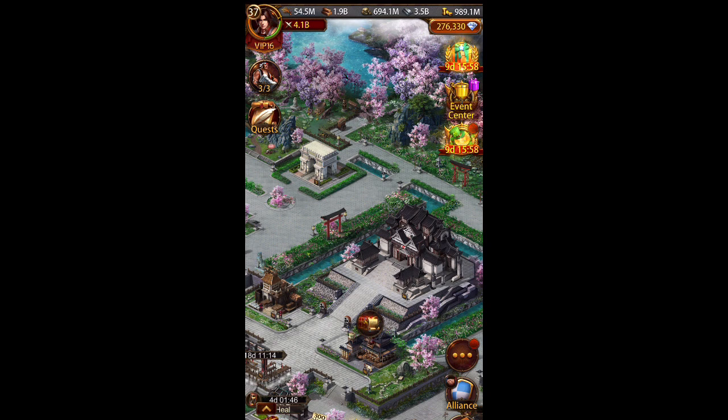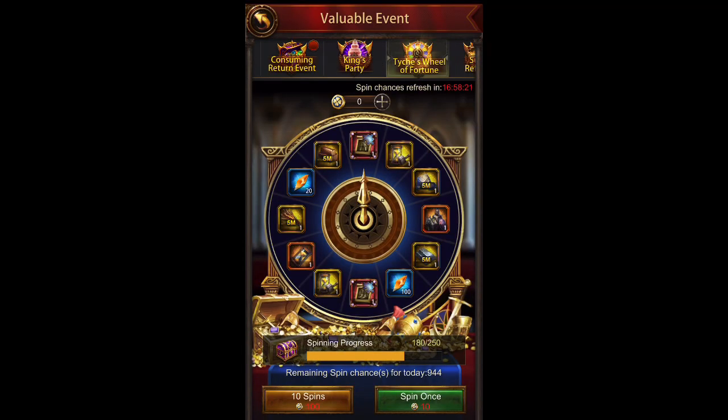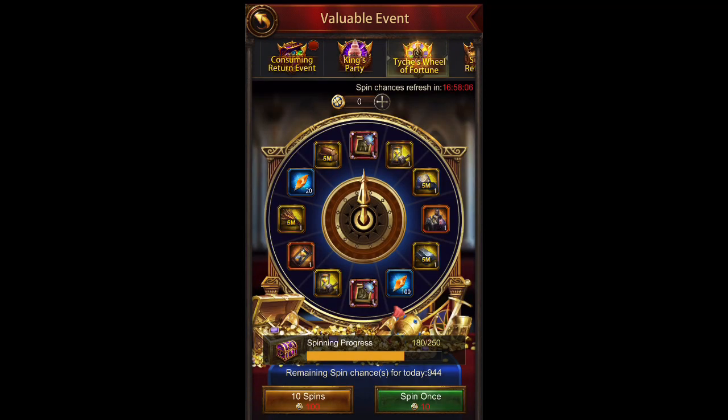This is Genghis, server 68. Let me know in the comments if you've discovered anything else about the wheel. One thing worth clarifying — some people weren't sure if the spins reload every day, thinking you'd need 500 claims in a single day. That's not the case; they do add up over time. So it should be easy to obtain both those scrolls if you play. Like, subscribe, and leave a comment.